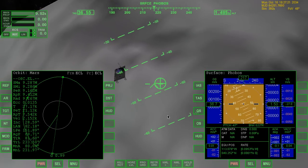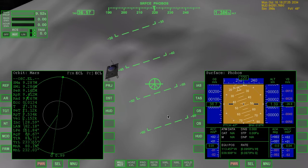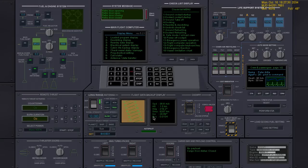Okay, so this display — this cross here — is where we are going, and we want to decelerate a bit, and to do that, we first have to open the retro doors.